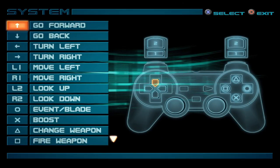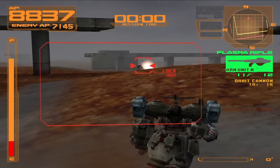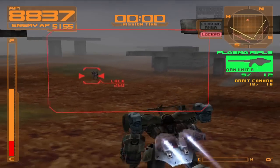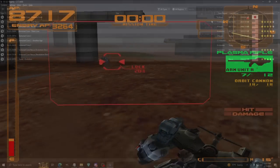Here you can remap the controls. You can copy the layout on screen to use the D-pad for movement, the right face buttons for camera, and bumpers and triggers for actions like boosting, using your offhand, firing, and switching weapons. That's all you can do in-game, but if you're using an emulator, you can go one step further to get the left and right stick working, making it similar to what you'd expect from a modern game.